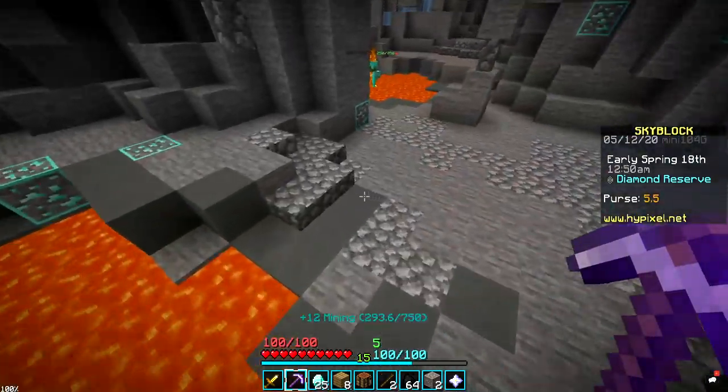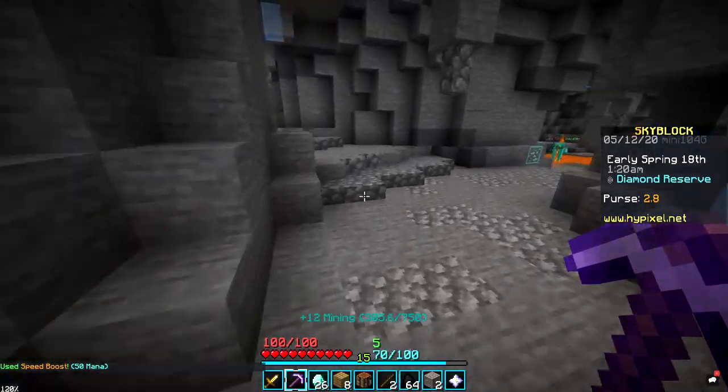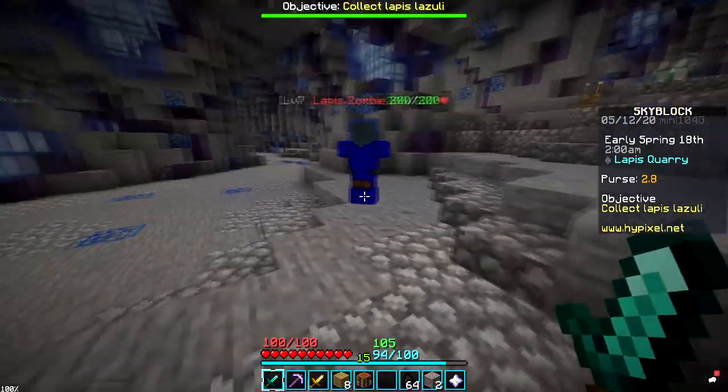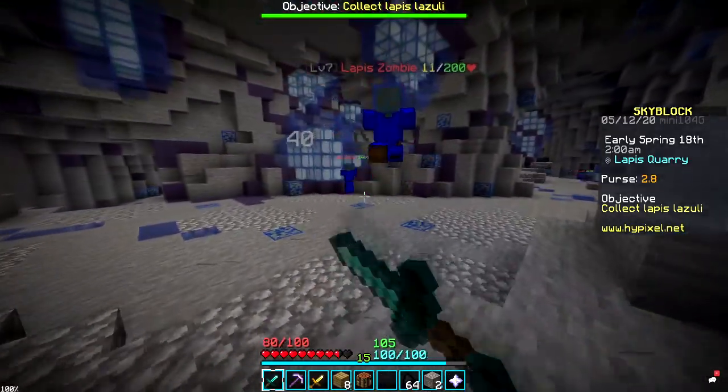I just need one more diamond — yes, got it! Let's go to the lapis mines and get some lapis armor after this. Now we're fully kitted out with basic diamond armor, and hopefully by using this I can kill some of these lapis zombies and get lapis armor. I would go buy a sword from the shop, but I can't.